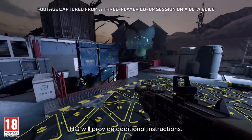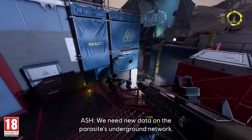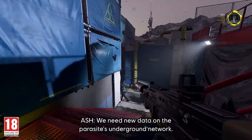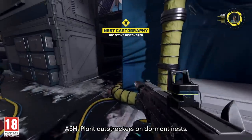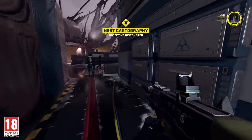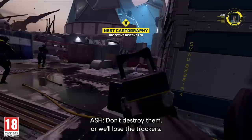HQ will provide additional instructions. We need new data on the Parasite's underground network — it keeps evolving, adapting. Plant auto trackers on dormant nests. Don't destroy them or we'll lose the trackers.